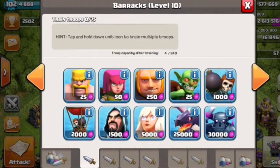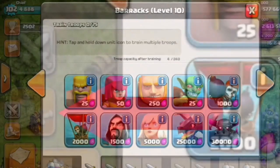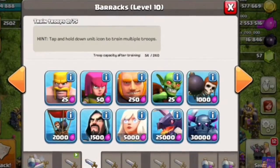And over here, here's a really cool new way to train your troops. This will really sort everything out for you. The section that the arrow is pointing — that's how you bring up this screen to train the troops.